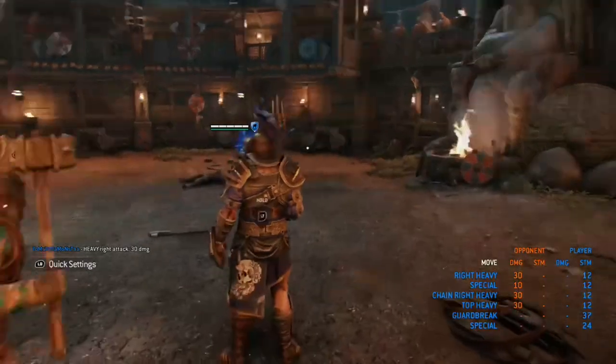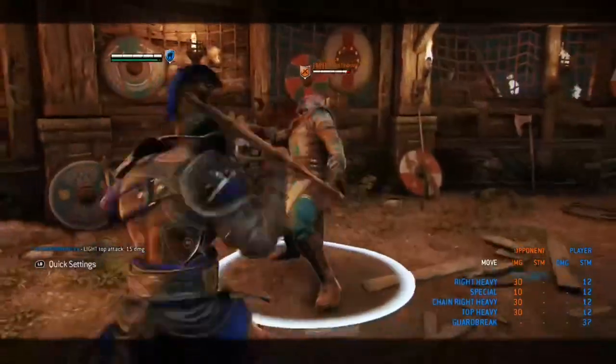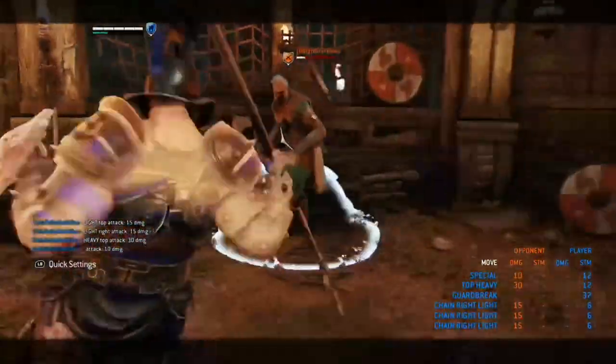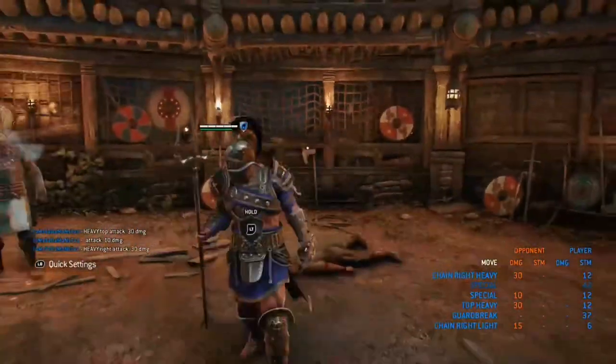Now just a few clips of some combo ideas you could use in game. The gladiator is a mix-up character, so you do your own thing with him. These are just some clips if you need any help putting some mix-ups together. That's pretty much the video — I won't be talking over these clips, so I'll see you on the next one.